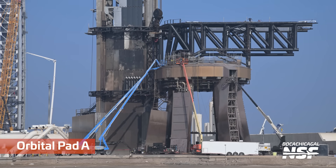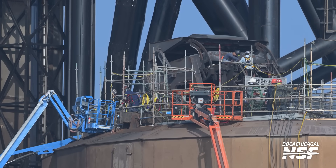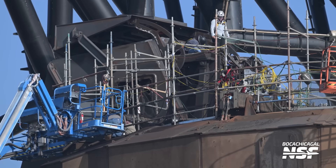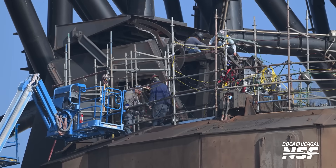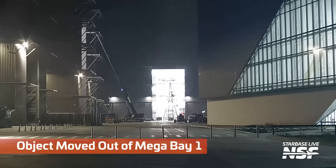Over at Pad A, refurbishments — it's been a little bit since launch. They didn't do a ton of repainting, but they are doing an awful lot of work around. That's the booster QD down on the bottom, and they've been working there for quite some time. There's a worker up on top looking with what seemed like a borescope — a big chunky-looking device. I wonder what specifically is being done on top of the booster QD mechanisms.